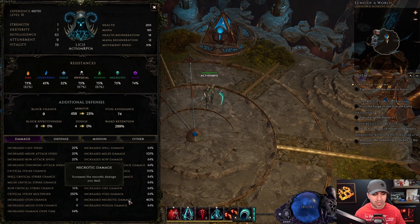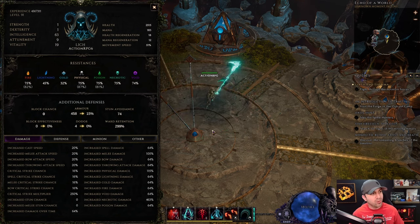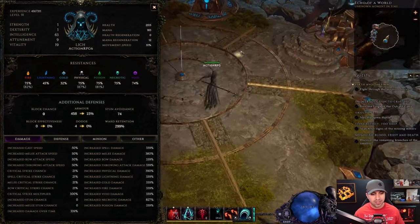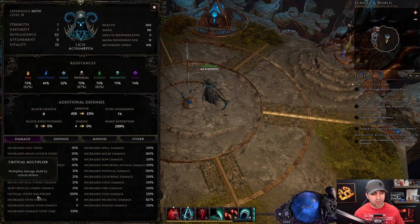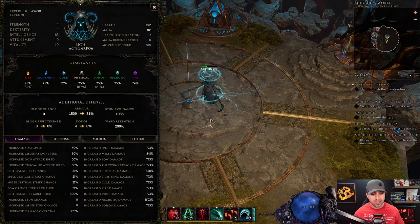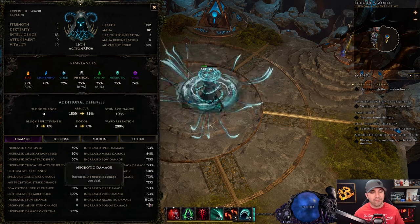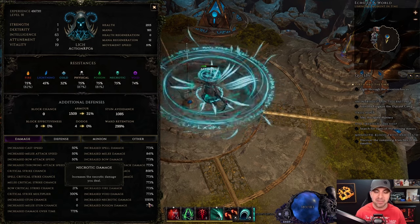Here's the exciting part about our Undertaker. Focus on increased necrotic damage — out of Reaper Form it sits at 463%. Once we go into Reaper Form it jumps to 827%, and our crit strike multiplier jumps to 300%. Then when we activate Death Seal, that number jumps to 1,593% damage. That's a lot of damage.